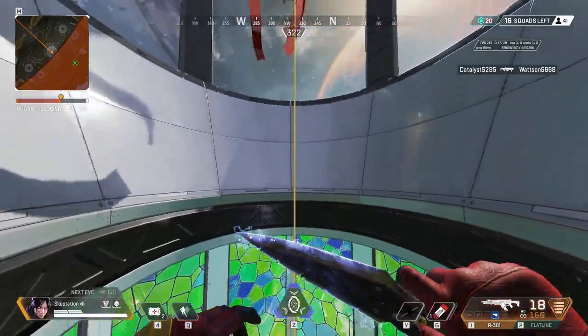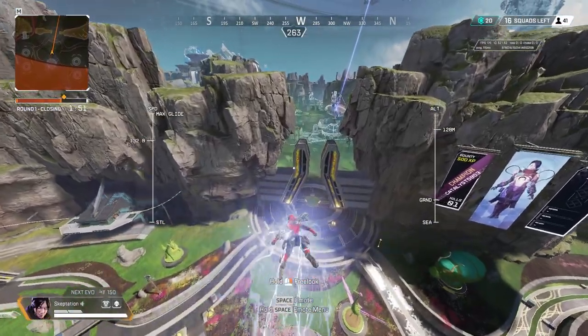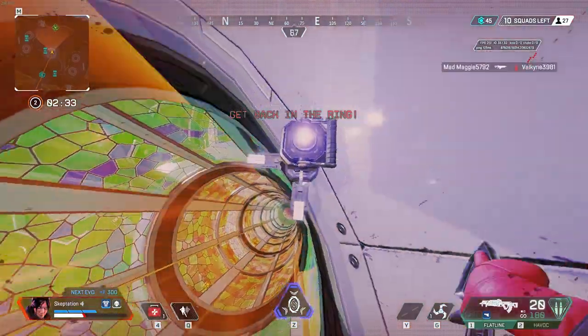If someone does happen to spot you up here and start shooting you, escape takes two seconds. Also, you can throw a heat shield up here, which looks pretty cool.